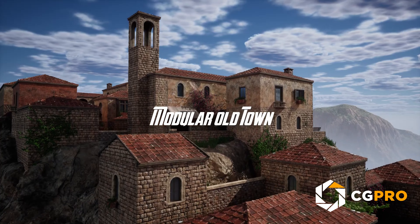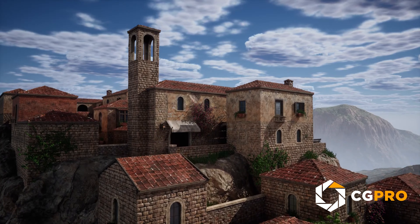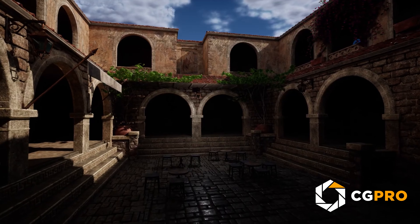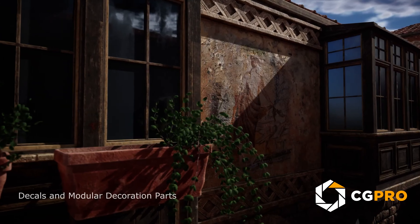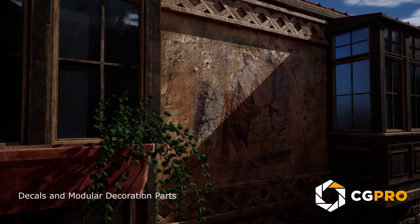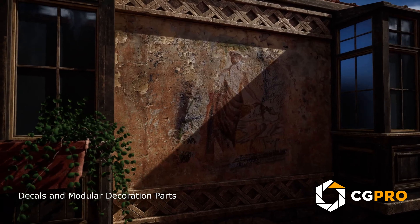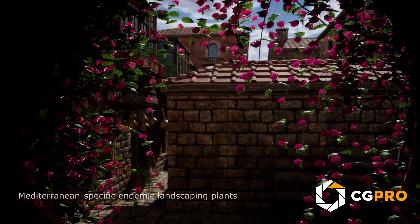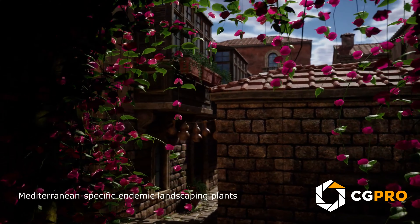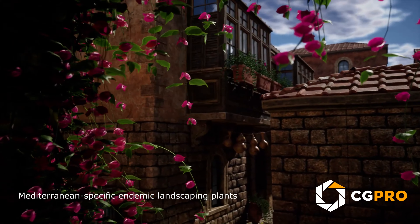Next, check out the Modular Old Town Pack. With 187 high-quality meshes and 4K textures, this asset pack is perfect for designing Mediterranean-style towns. The modular setup lets you create a variety of building shapes — from rectangular to U-shaped to O-shaped — and includes outdoor and indoor props, landscape plants.